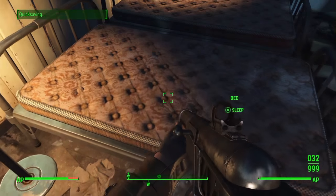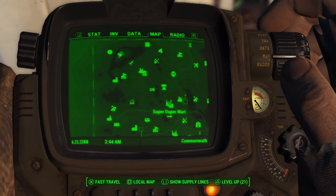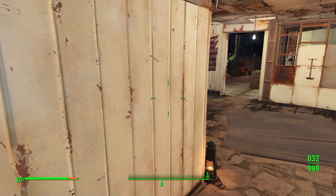You just want to sleep in a bed anywhere for one hour, or you can sit down for an hour. Then you just want to go back, because once you've done this the money will respawn inside the building, so you can do this as many times as you want.